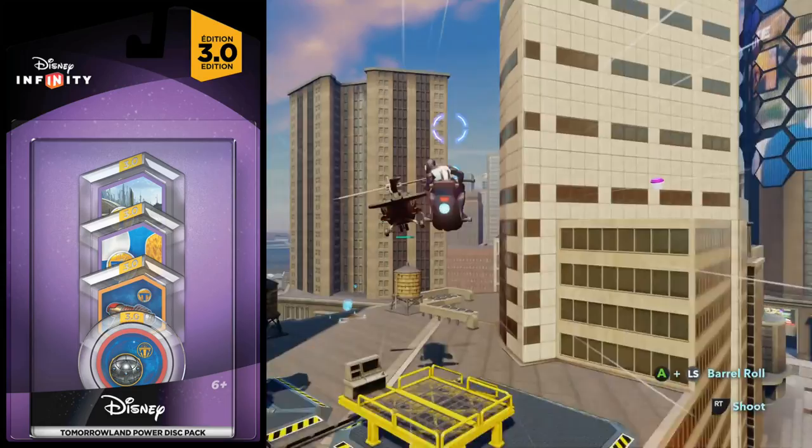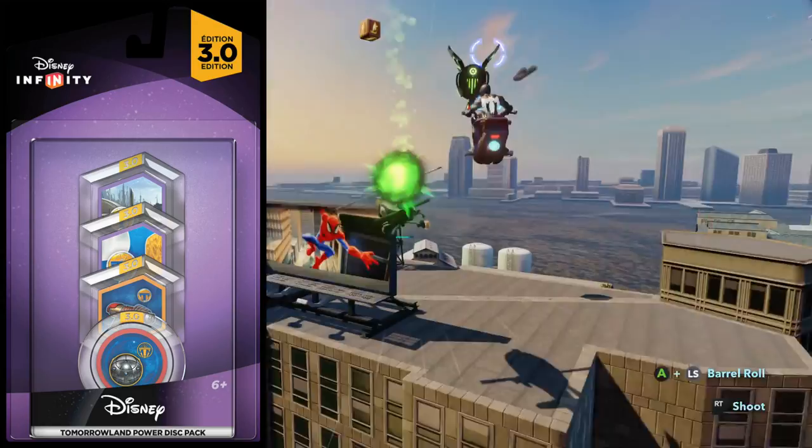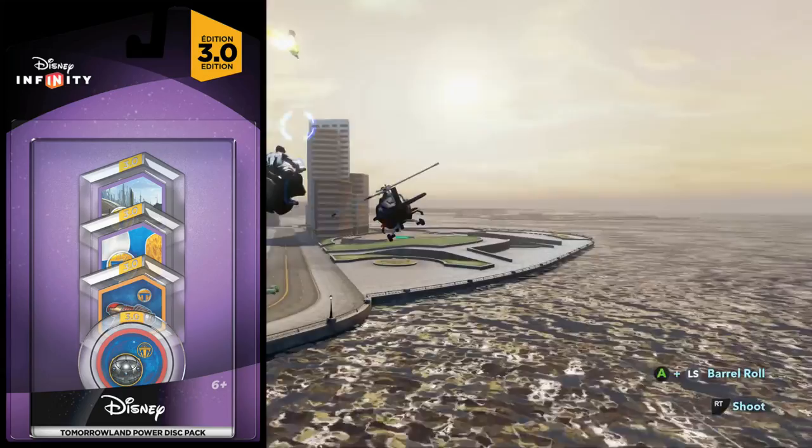This is Tomorrowland and each pack is going to be $10. It's going to come with four discs, so it's going to be the same price as it was before, because before you were getting a pack for about $5 and there were two in a pack.